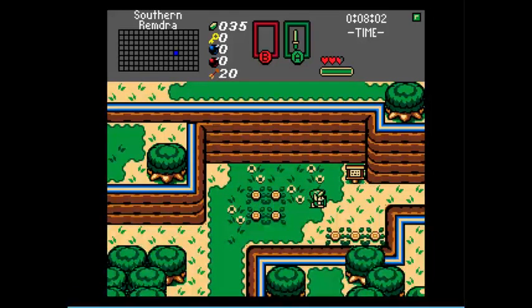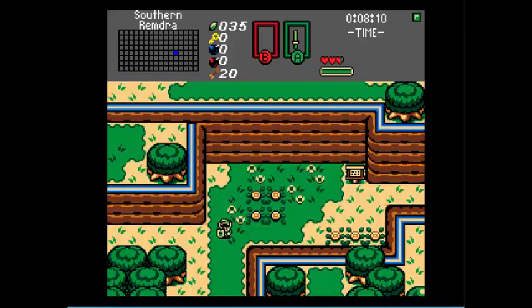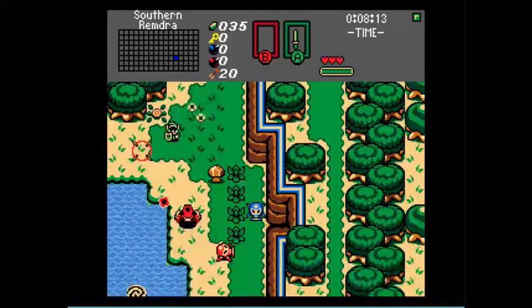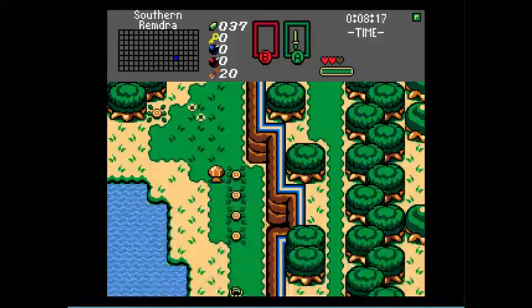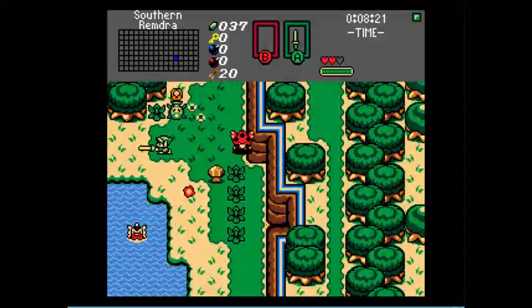Now the actual adventure begins. West is Remdra Plains, and east is Hori Village and the eastern shores. Speaking of mushrooms that throw explosives — yeah, those are definitely a thing. Not gonna bother.